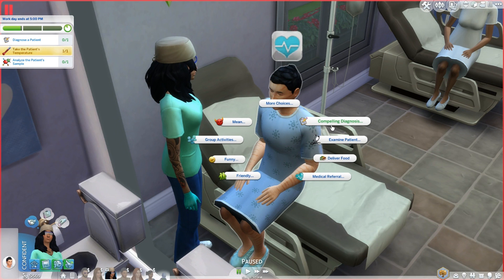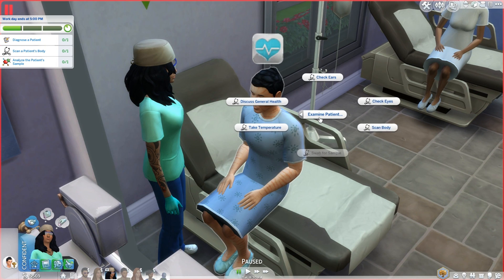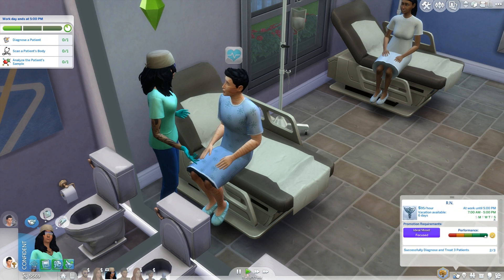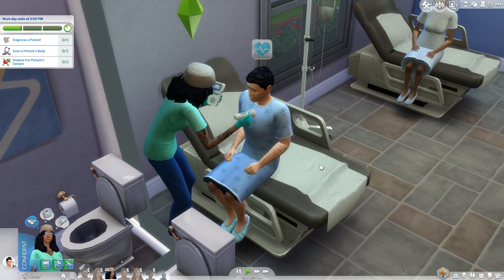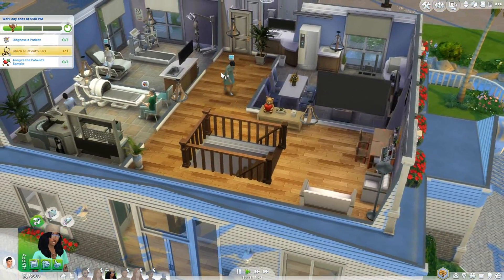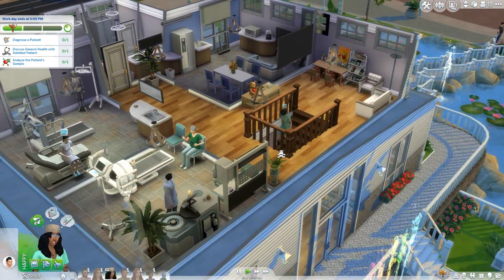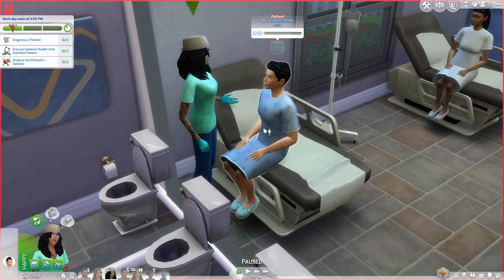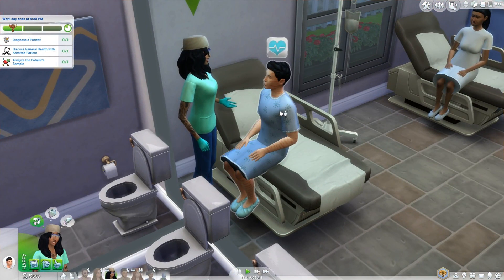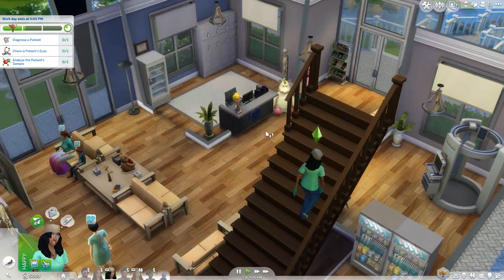Let's go over here and see what diagnosis we have available. So we have Itchy Plumbob, Burning Belly, and The Gas and Giggles. I want to basically be as thorough as possible. We just have to diagnose and treat one more patient, so we may as well take our time and make sure that we diagnose it 100% successfully. Let's be sure to discuss the general health with Bill and then go analyze the sample. That should hopefully narrow down what we need to diagnose them with.